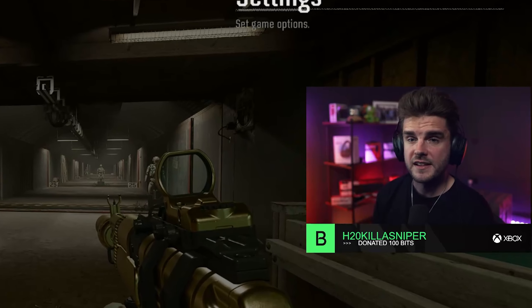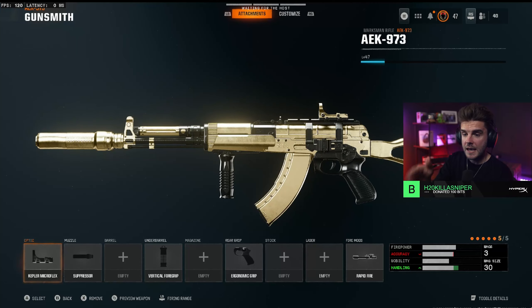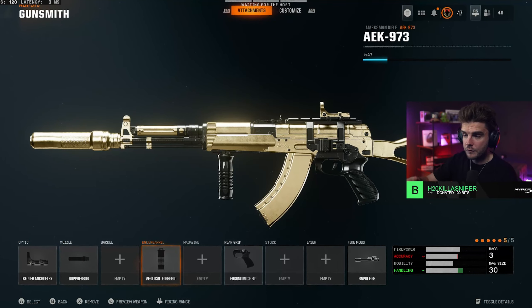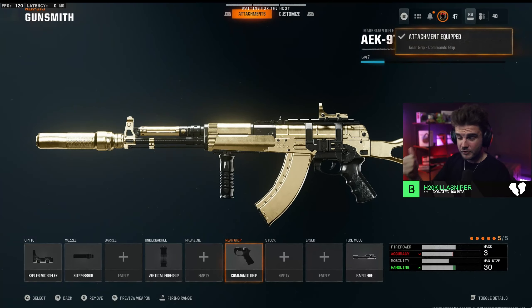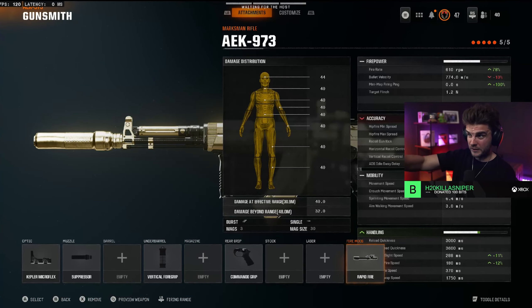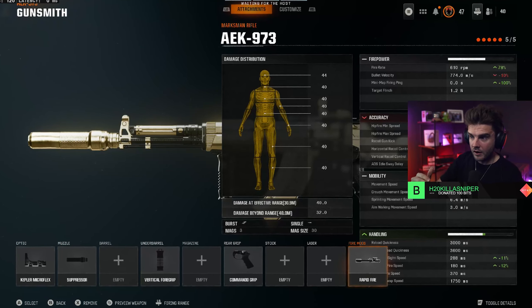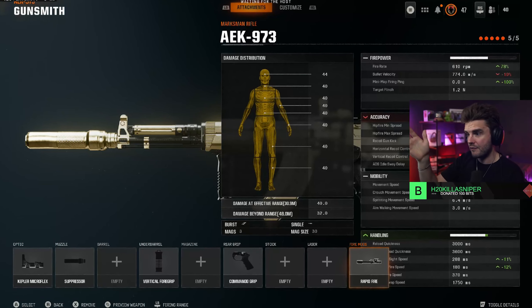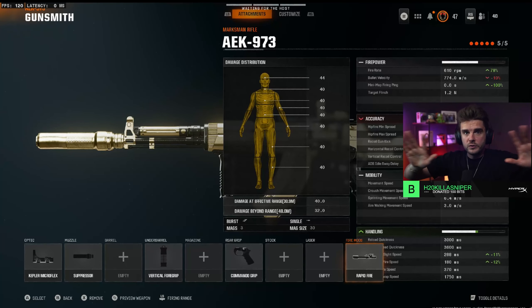It's a burst weapon and I haven't seen a weapon this dominant since the M16 in COD 4. The build you want: Kepler Microflex, suppressor, vertical foregrip, ergonomic grip — or you can switch to the commando grip for even better ADS and sprint to fire speed — and then rapid fire. Genuinely give this a go: 44 damage for a headshot, 40 to the body, dropping to 32 at range. But you're going to hit all those bullets and be destroying people all day every day.